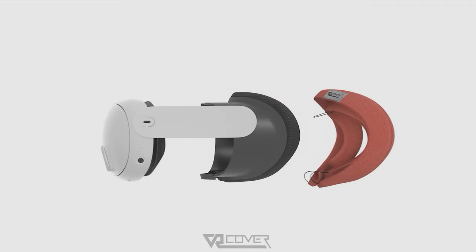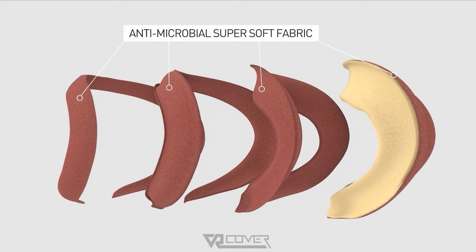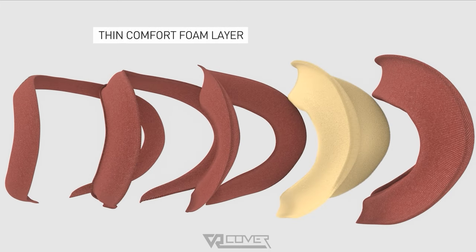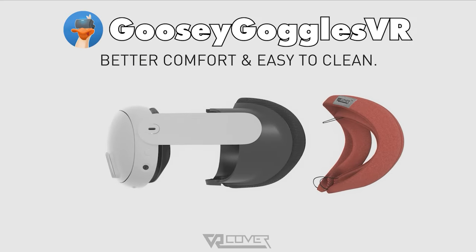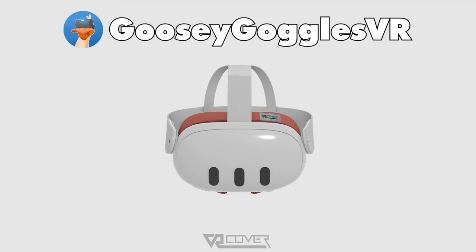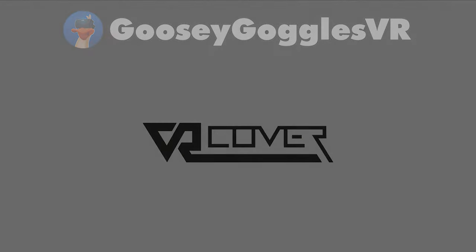Are you looking to increase the comfort of your VR experience? I've been using VR Cover facial interfaces since the launch of the Quest 1, so I'd totally recommend the brand VR Cover. They're offering you guys 10% off any of their products with the code GooseyGogglesVR. Shop direct on their website using the links in the description and chuck the code in at the checkout. It really helps out the channel.